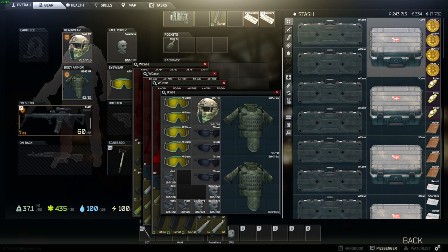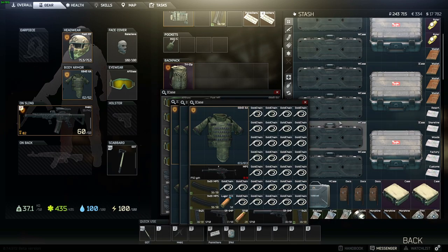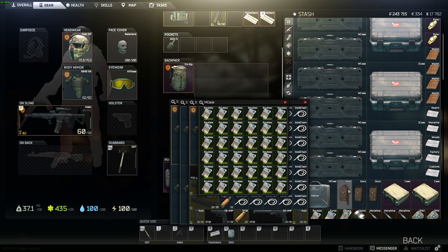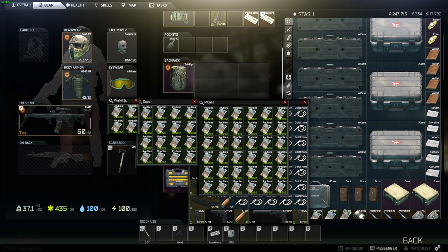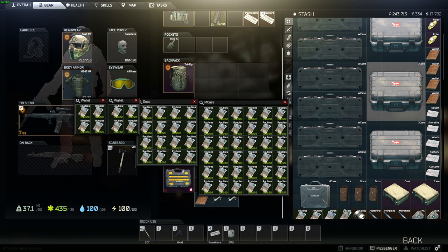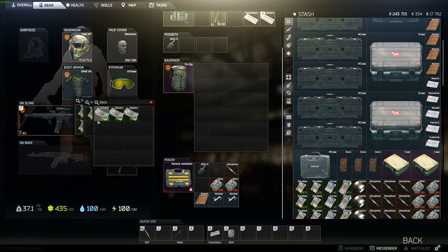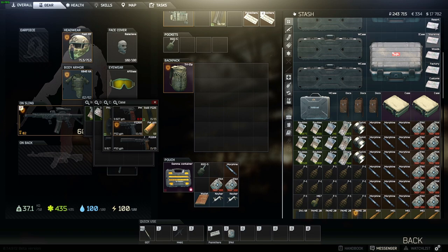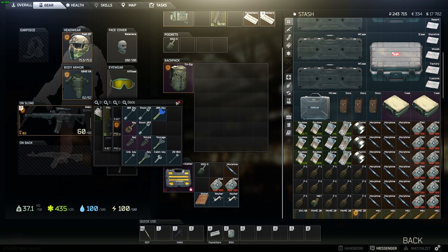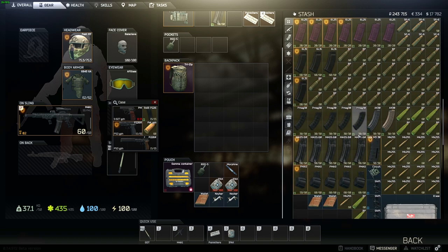The item cases I mostly use for fort armor and face shields. I have about four sets of fort armor, some gold chains, all my rubles — around 150,000 — and some pistols in the cases. The maps case shows all my keys. I think I have the most important keys; maybe I'm missing one or two, but for the most part I have all the keys.